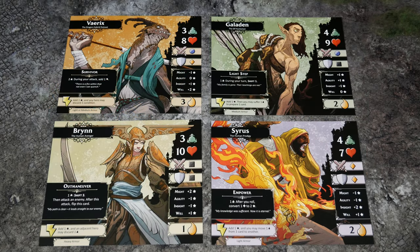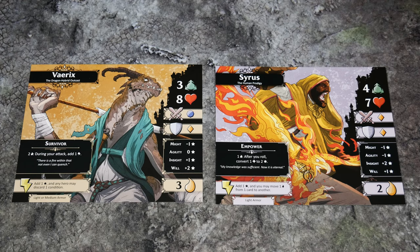Let's learn a little bit about the heroes before we select them. We have Brynn, the human Avenger, leading the charge against her foes and standing ready to defend against their reprisal. We have Galadin, the elf huntsman, who is adaptable and focused and able to deliver damage wherever it is needed. We have Cyrus, the human prodigy, who uses magic to manipulate his attacks and enemies with help from his phoenix. And finally, we have Variks, the dragon hybrid outcast, who heals the party and lashes out at their foes with draconic wrath.